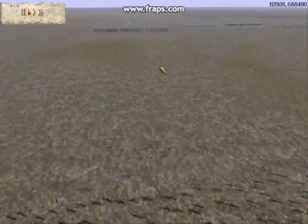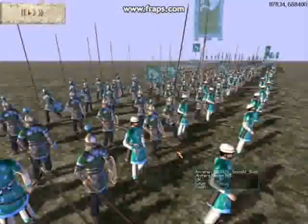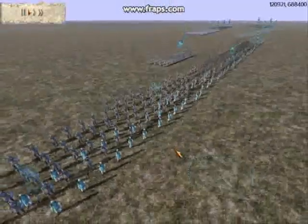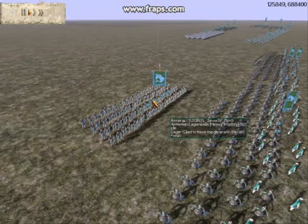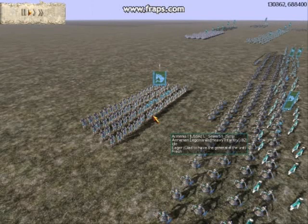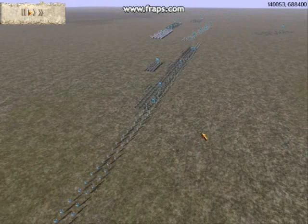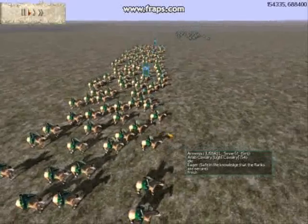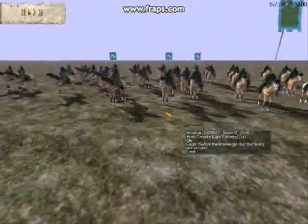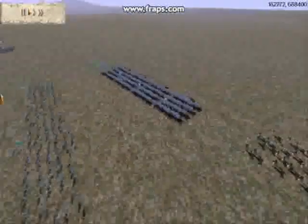My opponent has brought a pretty big army. He has 3 units of Armenian heavy spearmen with 3 upgrades each. His general is a unit of Armenian legionnaires — heavy infantry that fight like Roman legionnaires but nothing like the quality — with gold-gold upgrades. He has 6 units of archers with gold-gold upgrades, 2 units of horse archers with gold-gold upgrades, 2 units of Arab light cavalry with gold-gold upgrades, and 4 units of cataphracts with gold-gold upgrades.